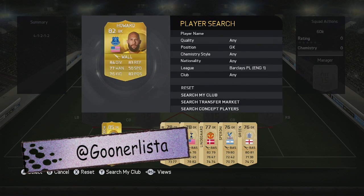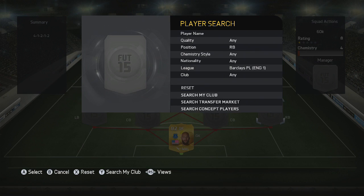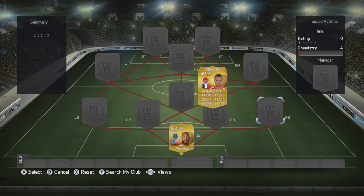Let's start off with the goalkeeper and we've gone for one of my favorites. If you're looking for a budget BPL goalkeeper, then this is your guy. Tim Howard is absolutely outstanding on this year's version of the game and he will just keep your opponents in tears because he's pulling off saves that he shouldn't do.